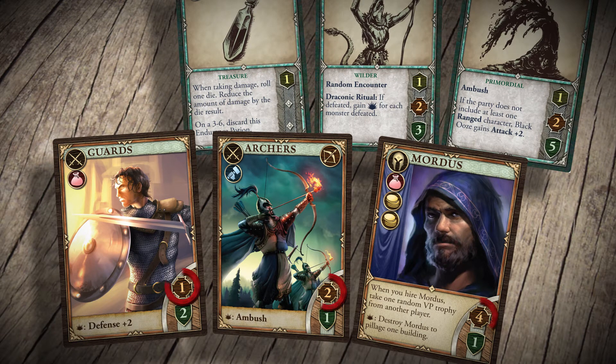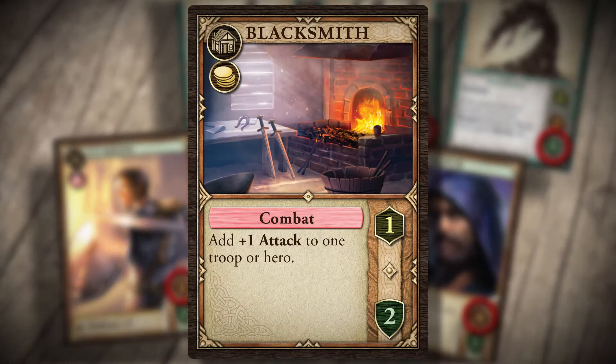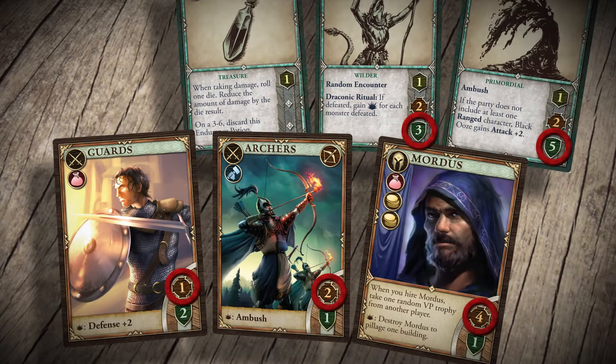Your party must now fight all revealed monsters by comparing attack and defense values. Total the party's attack value, and assign it between the monsters however you like. To kill a monster, you need to assign an amount of attack equal to the monster's defense. In this example, your party has a total attack of 7, which is not enough to defeat both of the monsters. But let's say you also control a blacksmith, which you may use once per turn to add one attack, giving you the 8 needed to be victorious.